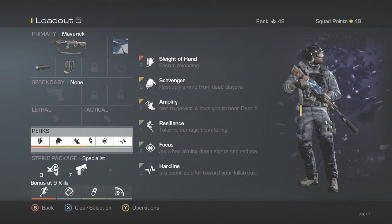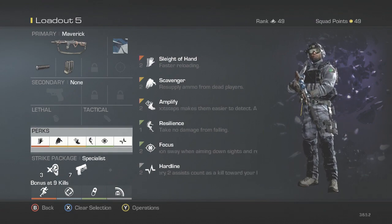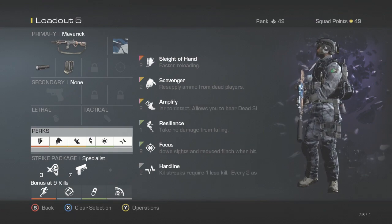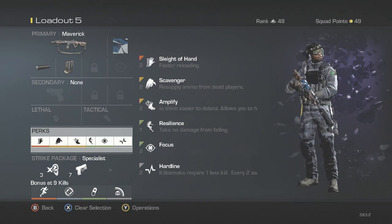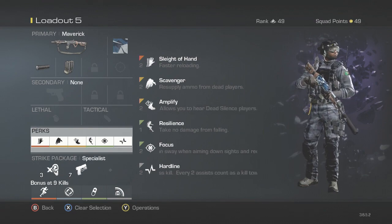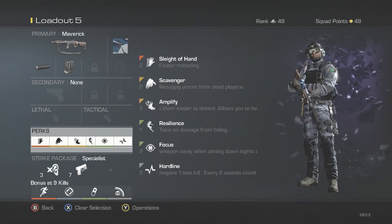Amplify, because when you're using a headset you can hear players — even if they've got Dead Silence on, you can still hear their footsteps, and it makes it a hell of a lot easier to play the game. Resilience, because you take no fall damage. So when you're in a building and you jump down, you take no fall damage and you don't lose any health, so you won't basically get one-shot, which is an advantage.